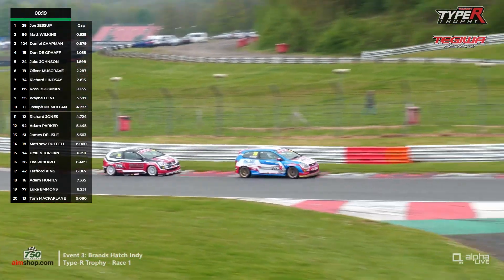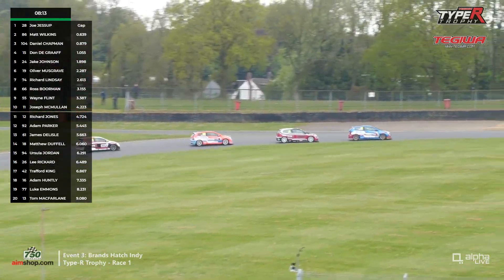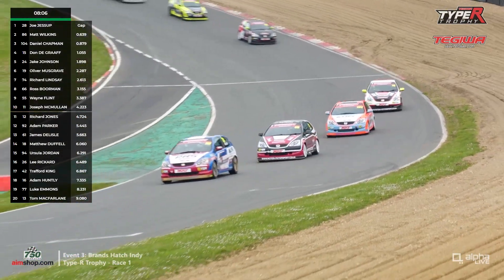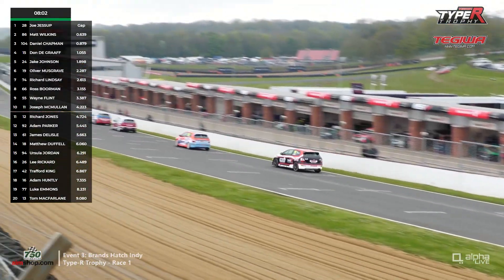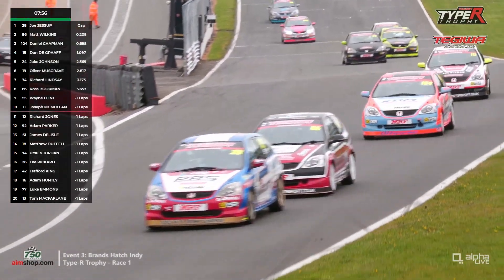The top four are altogether. There's damage to the side of Wilkins' car — a bit of trim hanging off as he rides the kerb up through McLaren. And onto the grass on the inside. I noticed that de Graff had a locked front brake going into the hairpin. But that first four have made the breakaway, and Wilkins is right on the tail of Joe Jessup up towards Paddock Hill Bend.